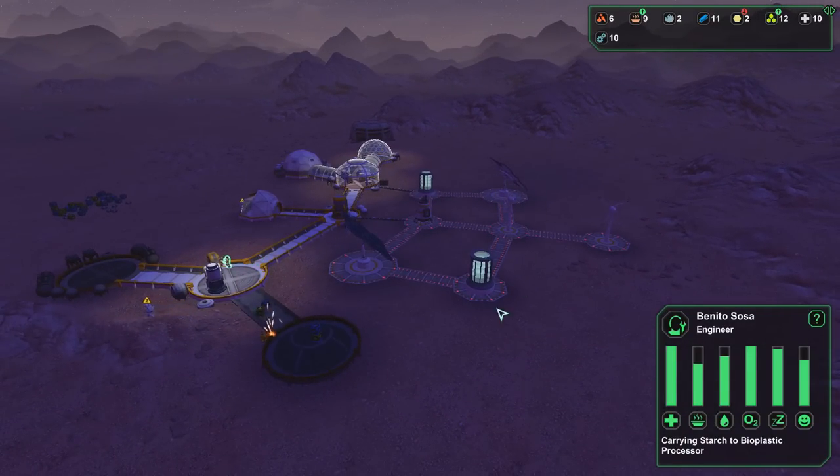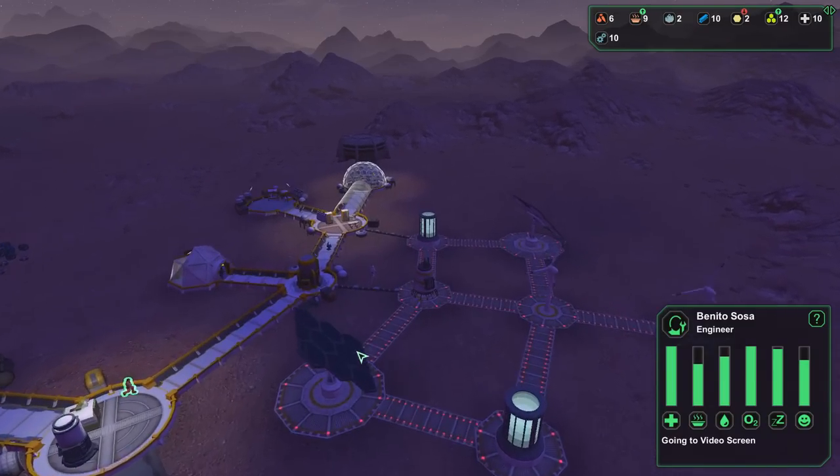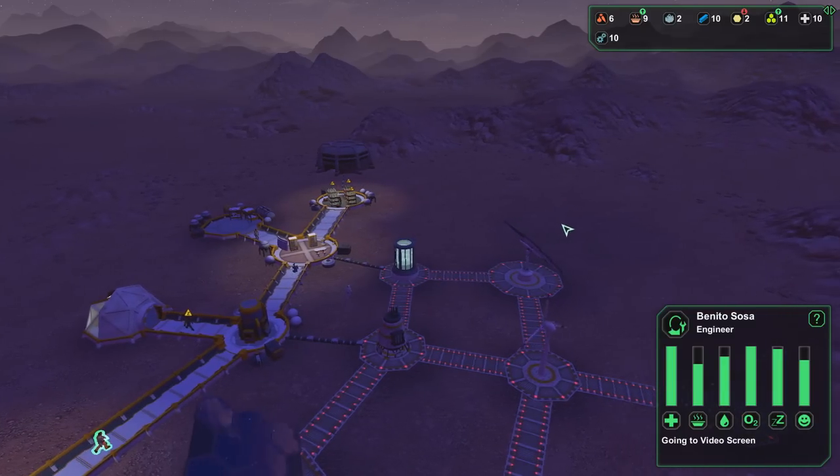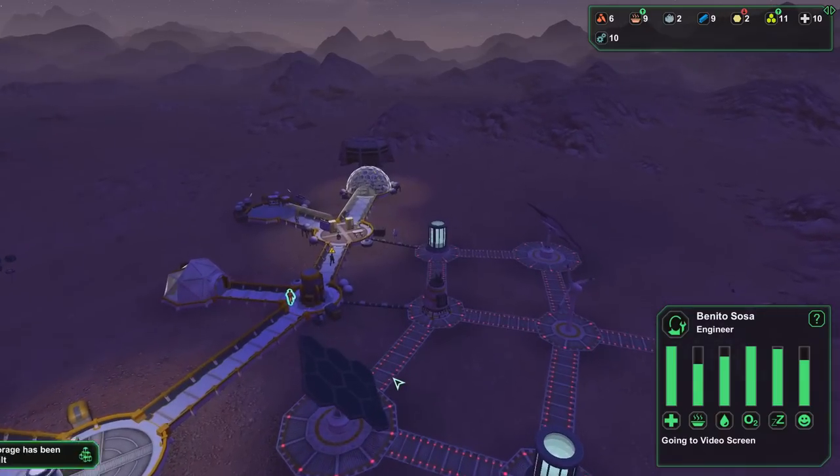I like our base a lot. I think it looks sexy on this side. I wish these LEDs were green though — I don't like red LEDs, they seem threatening to me. It seems like it's an evil base populated by the Sith. A green one over here would be sort of neutral, and if it was blue, you know we'd be the good guys.